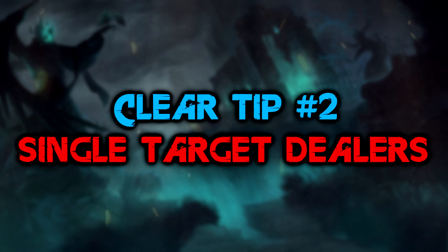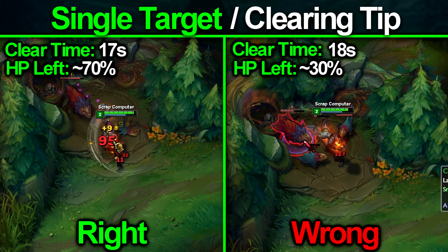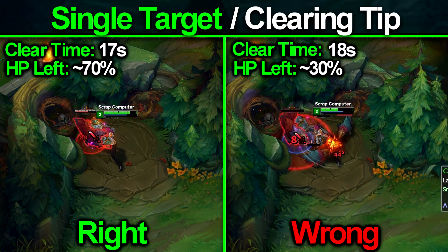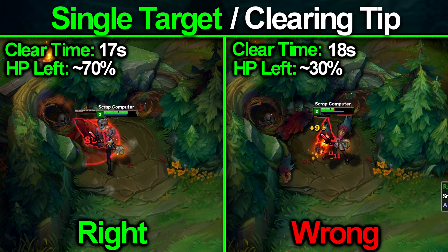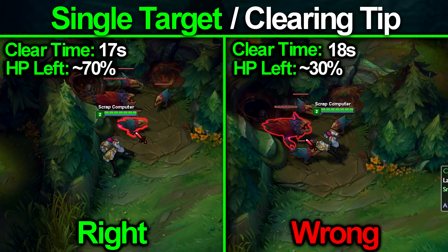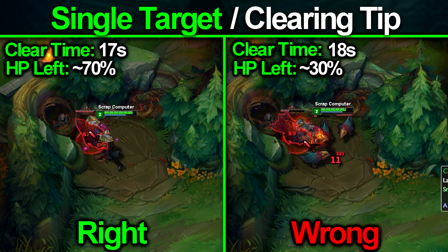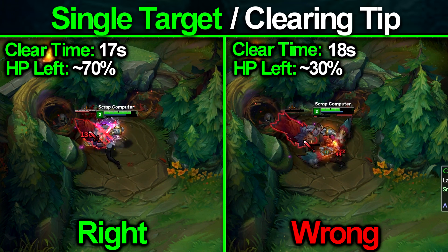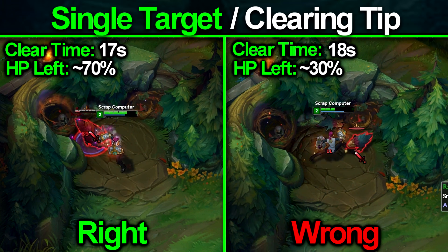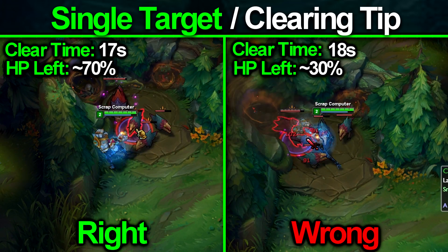Tip number two: single target junglers. When your jungler is predominantly a single target damage dealer, you want to focus the small creeps of the camp first, then the big creep. As seen below, I'm focusing the small minions first — the correct way — then focusing the big creep at the very end. The timing is similar, but HP loss is the main concern. By killing the small creeps first, I'm saving a significant amount of HP by quickly removing them as a damage source. They're easy to kill and they deal a lot of damage.